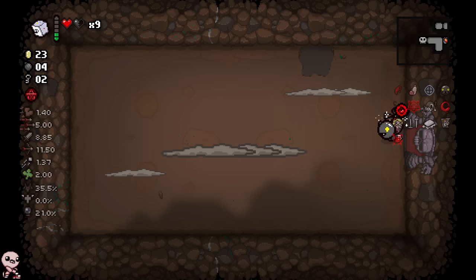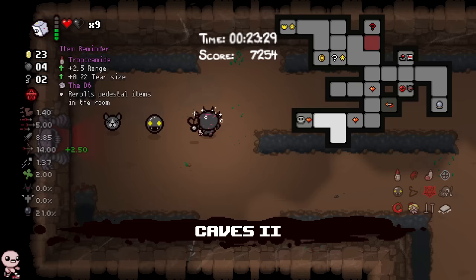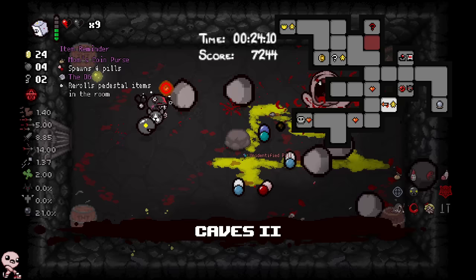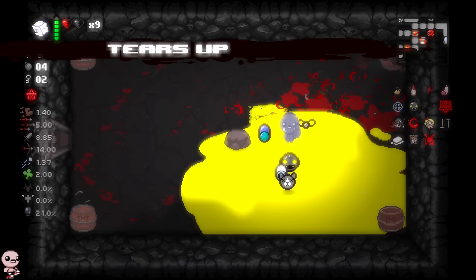Let's fight this boss real quick. Chub should be no problem — even big man green Chub. Just because you're super slow, thick, and have a bunch of HP does not mean you can defeat me. No deal, that's okay. Give me the range up, now I gotta take some self-damage. Let's do the boss challenge room and get one final roll. I see my issue — I don't think there's any coming back from this unless it's a 48-hour energy or the super secret room.